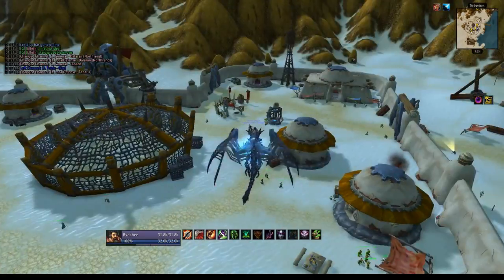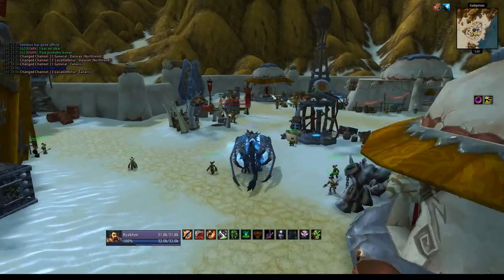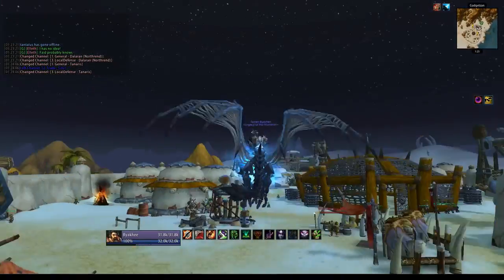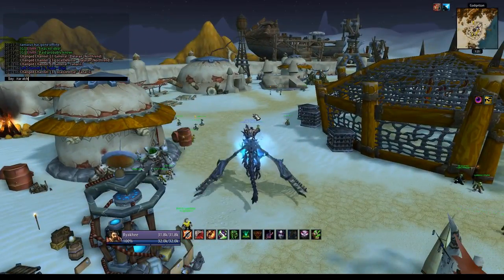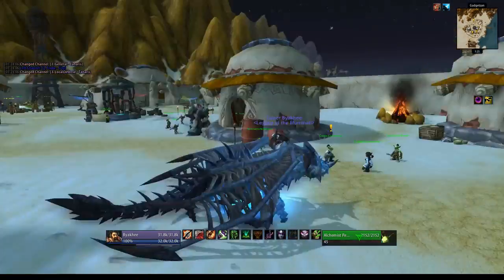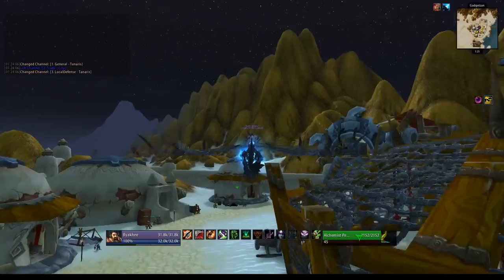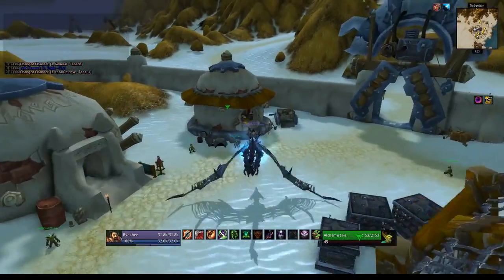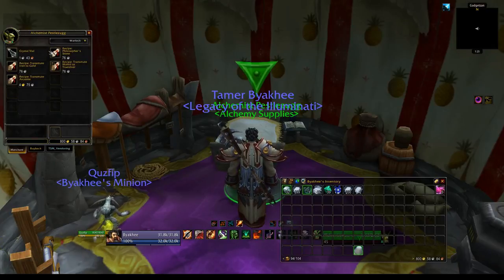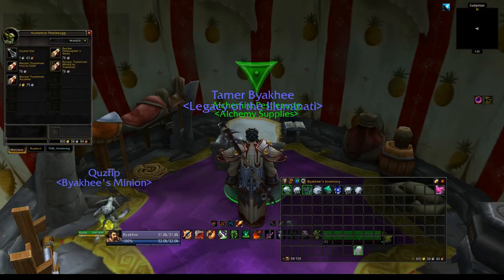Let's get our recipe. It's been so long since I did one of my recipe runs — I honestly don't remember where the alchemy vendor is. When in doubt, just target someone named 'Alchemist.' There he is, in this building right here. Alchemist Pestilzug will sell us a few recipes. The Salt Philosopher's Stone recipe sells really well too, but this is the recipe we want: Transmute Arcanite.